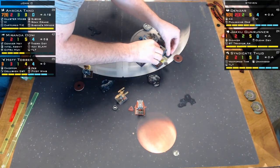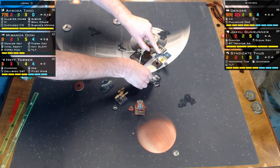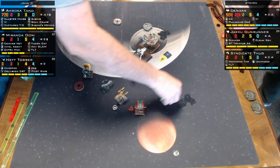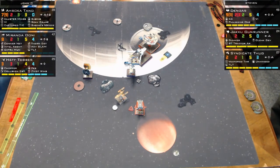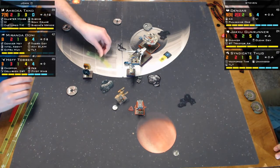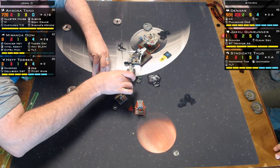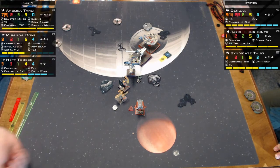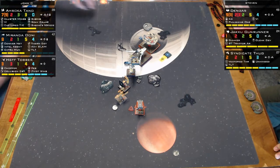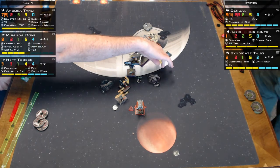Miranda is dropping the thermal detonator. It activates at the end of the action phase — a slightly different timing than the start of the combat phase, but nearly the same. Then disaster: Steve's ship hits an asteroid, losing his action and therefore unable to drop his bomb. Ahsoka also takes a hull damage from scraping the asteroid.